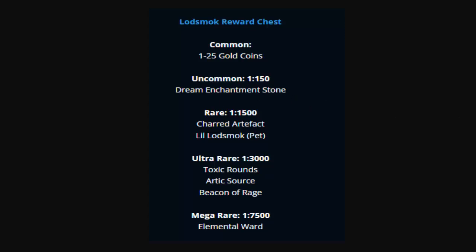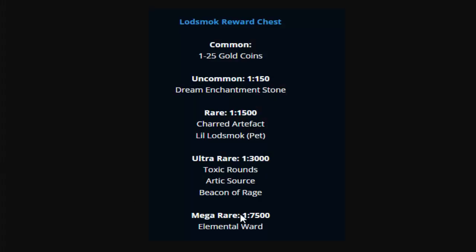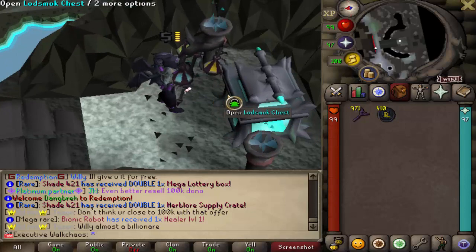The uncommon reward is one in 150 — Dream Enchantment Stones. The rare is one in 1,500 — the Lot Smog Chariot Artifact. The ultra rare is one in 3,000 — one of three beautiful rounds: Toxic, Arctic Source, or Beacon of Rage. And the mega rare, one in 7,500, is the combination of all three — the beautiful Elemental Ward. We have a thousand keys, so RNG, let's go!